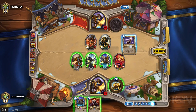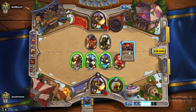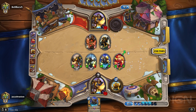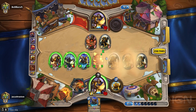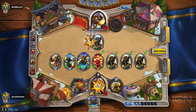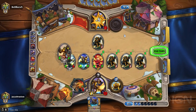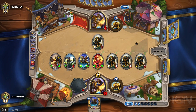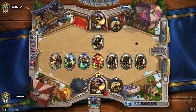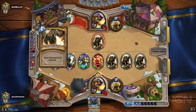A lot of the secrets can be used strategically outside of the Mysterious Challenger turn. Like, it's a shame that you know your Noble Sacrifice is going to be the minion that comes back via Redemption — you'd prefer it to be a Shielded Minibot, a big minion, something with a Divine Shield or a Deathrattle.